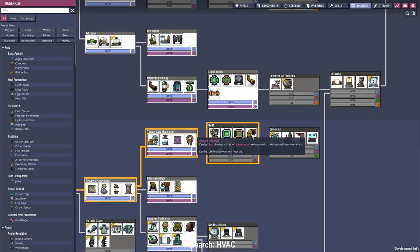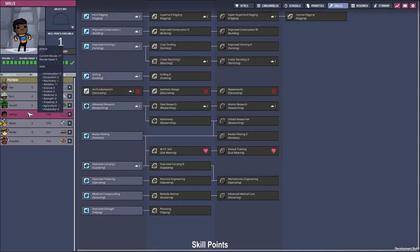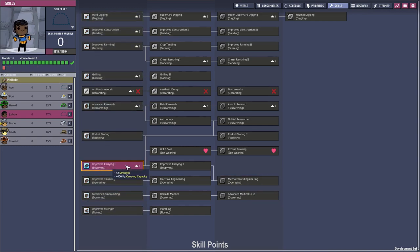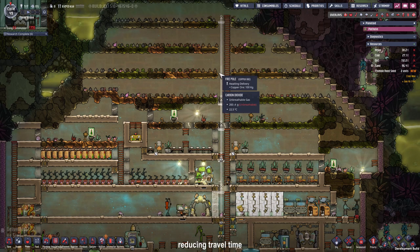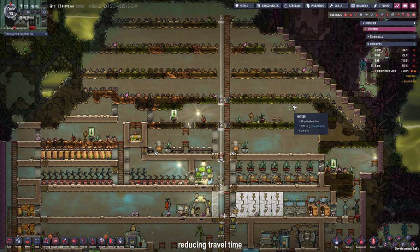Some more research for the radiant gas pipes. Skills for Mima and Joshua: Mima will be our art decorator, and Joshua has to be our tinkerer so he can become a mechatronics engineer — we can start with carrying. I place a fire pole on our central ladder segment so the duplicants will have a shorter travel time. More research for advanced automation.